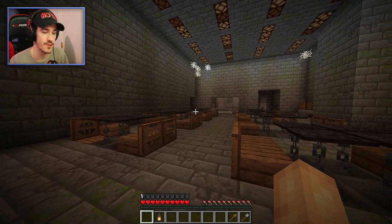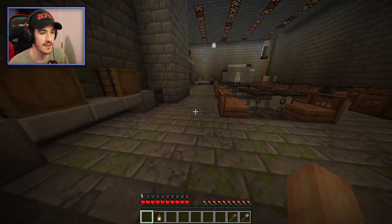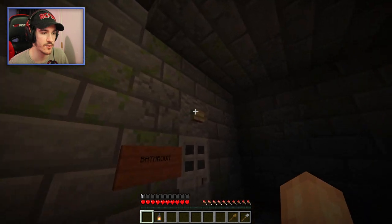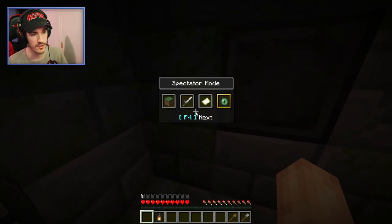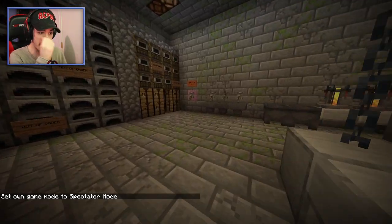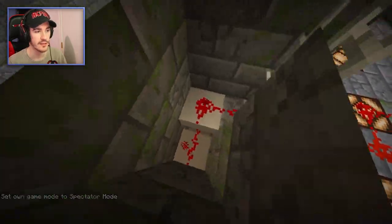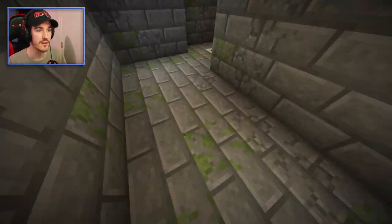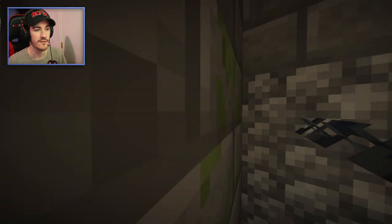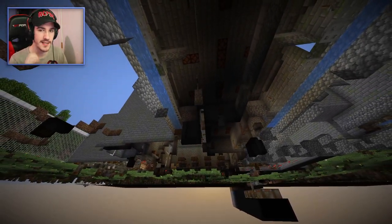I've tried looking at walkthroughs. There's also no walkthroughs, really, because it's such a new map. Nothing works, there's nothing here. I've flown around in spectator mode just to make sure the map isn't broken — turns out it might actually be. I think right now I'm supposed to have a lever, a light switch, that can go on a netherite block. The last one I got was light switch three, which goes on the purple block. It made it so I could get through this door. The next one would be light switch four, but light switch four doesn't seem to exist anywhere in this prison.